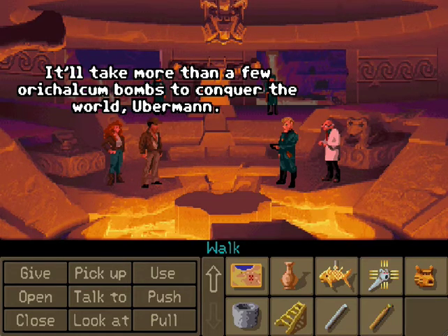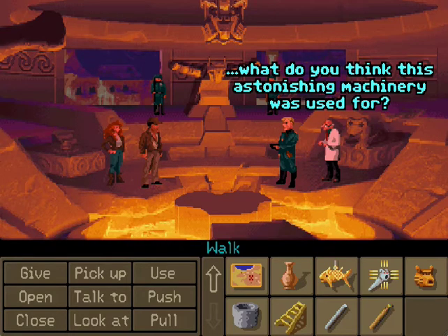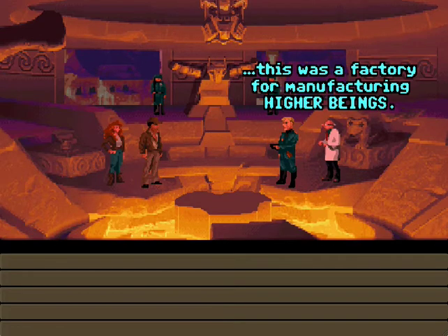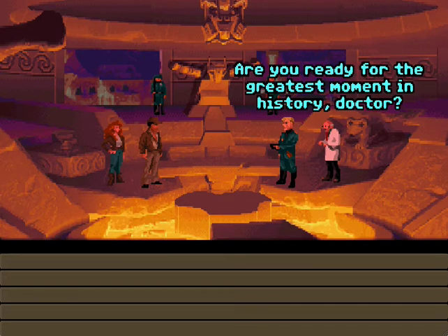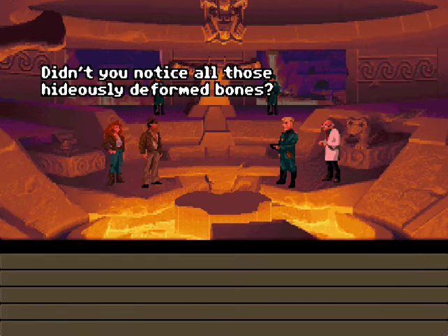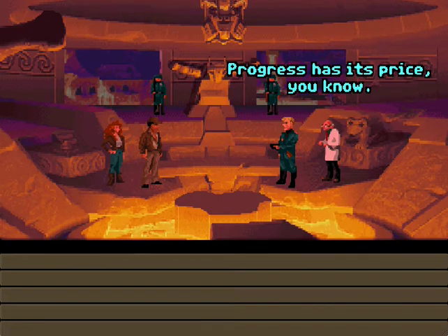And it'll take more than a few aurichalcum bombs to conquer the world. Bombs? The gods don't need bombs. Take a look around. What do you think this astonishing machinery was used for? Central power station? Wrong! As Plato himself well knew, this was a factory for manufacturing higher beings! While you've been wandering around, we've been stockpiling aurichalcum. And now we have all we need! Are you ready for the greatest moment in history, Doctor? I'll pass, thanks. Scientific discoveries belong to the bold! Did you notice all those hideously deformed bones? Experiments gone awry! Unworthy slaves sacrificed in the name of knowledge! Progress has its price, you know!